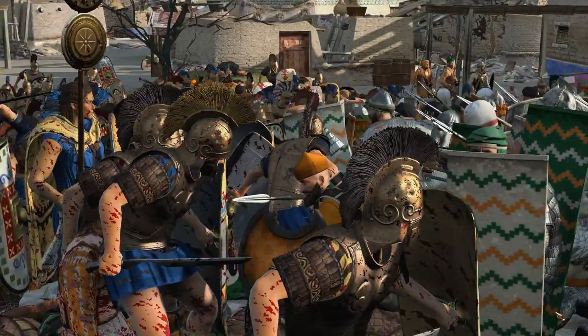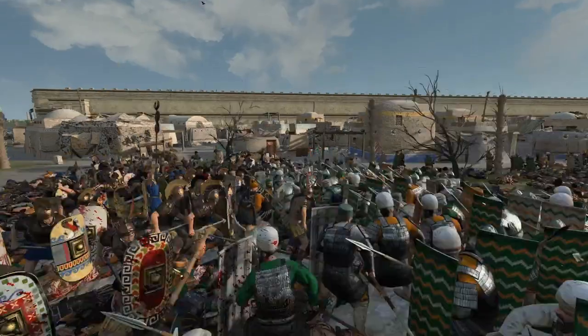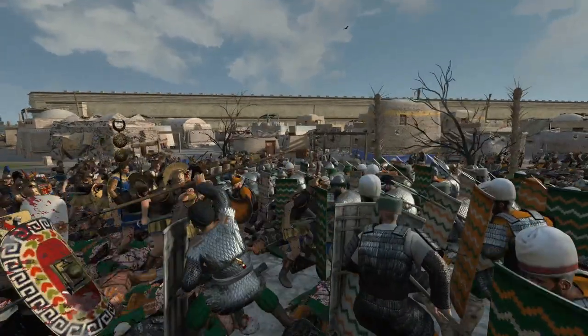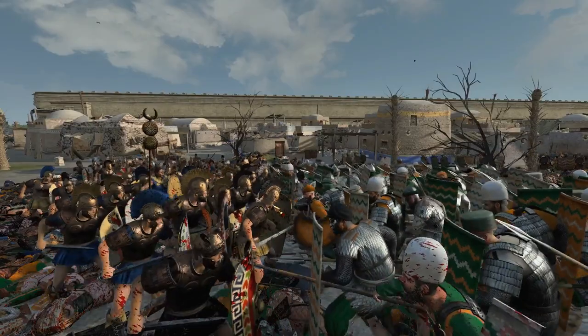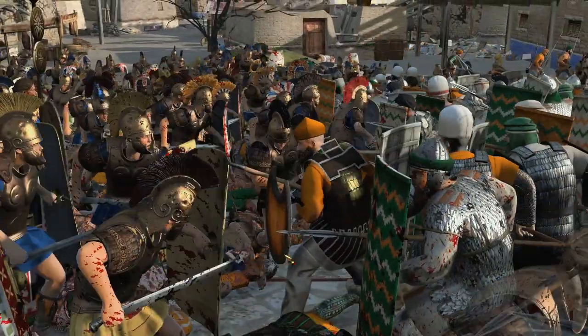Unless maybe I spammed out more Alamnite Knights — I might have done okay, they seem to do a good job against the armored infantry. But certainly the Sparabara having a few shots just to weaken units before combat would be really, really good against the Amazon factions.